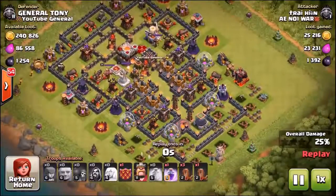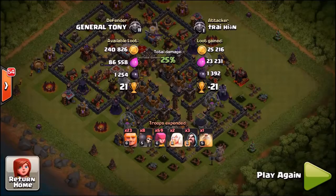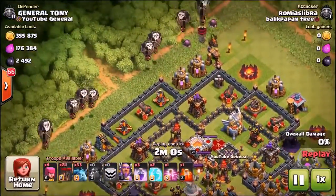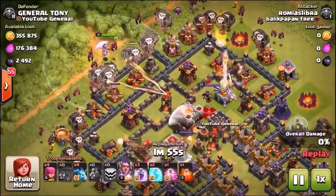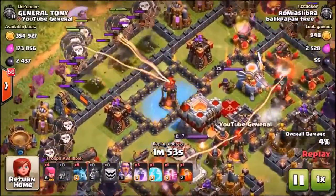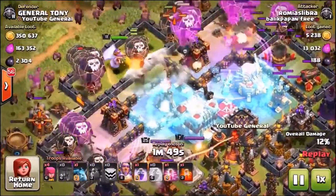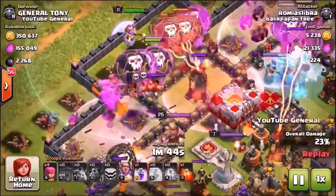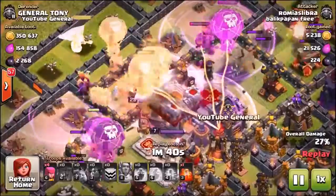There are going to be several more replays in this episode and then we are going to announce the 14,000 gem giveaway winner. Into replay number four — for the first time in the video, we are seeing an air attack, and he's attacking from the opposite side of the base. Does this guy not want my dark elixir? He drops the first and second freeze spells at the exact same time on the level four inferno tower and the eagle artillery.